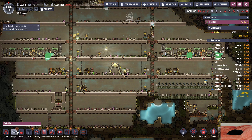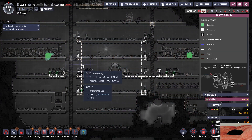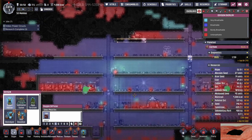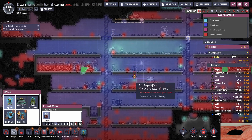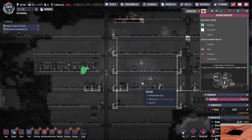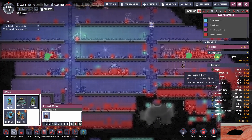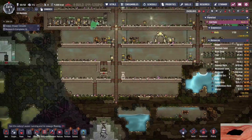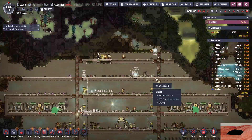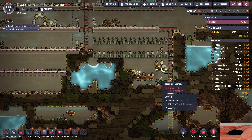One two three four five six seven eight nine — so nine oxygen diffusers and I'm generating nine times 500. I'm actually short one. I need at least one more oxygen diffuser to break even. So this is how we're going to be break even with oxygen generation. That goes up top, then let's go like this. Probably want one more so we start actually generating oxygen, because we're creating space so the O2 levels are only going to go down.